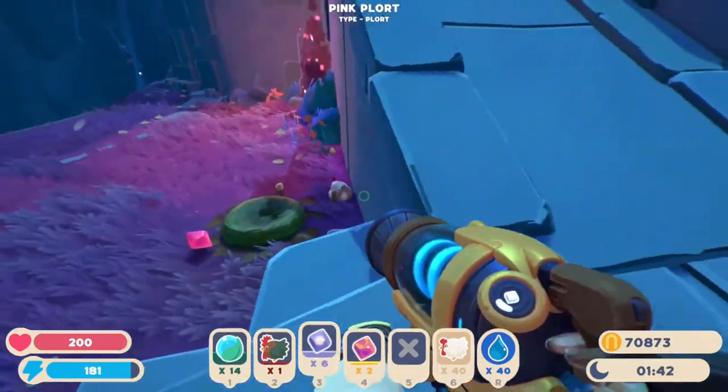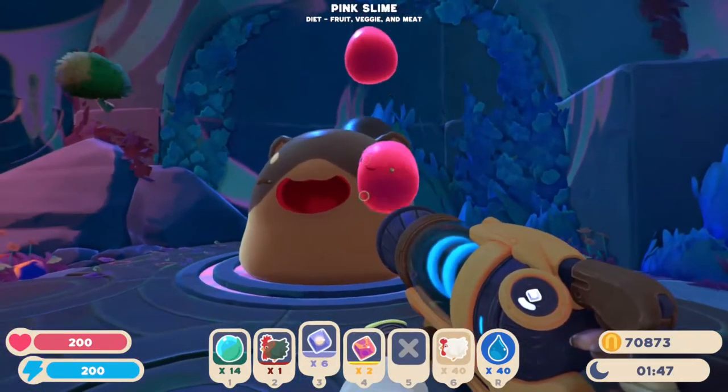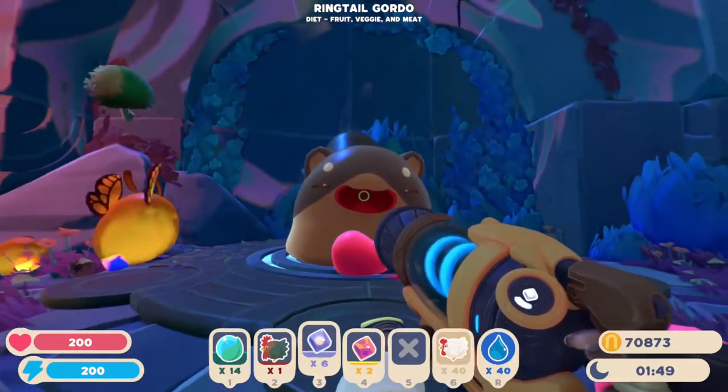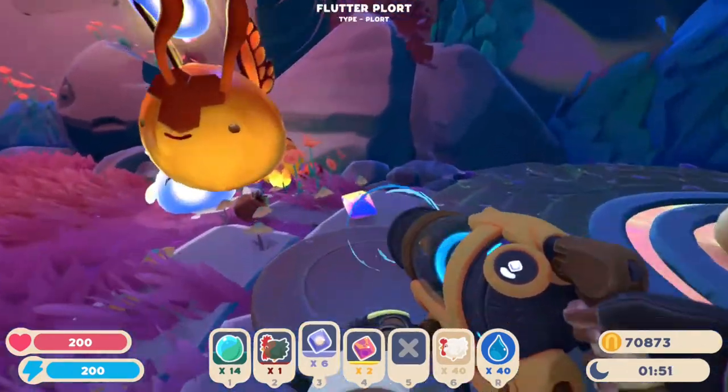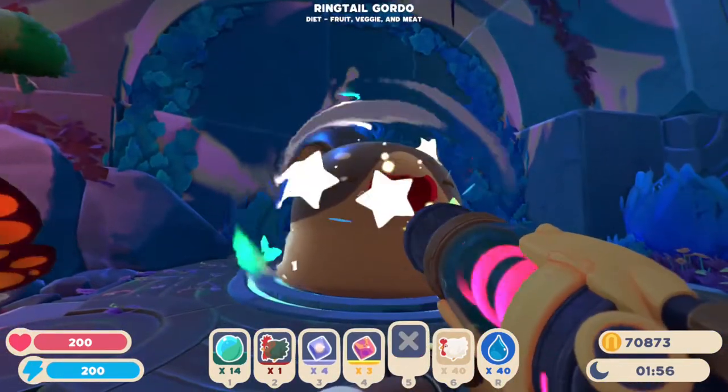After the Tars come through is also a great time to find Nectar, because everything that eats the Nectar will be dead. Now the Ringtail Gordos eat basically everything, so these should be pretty easy to open up — we just need to basically grab a bunch of everything.